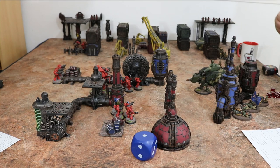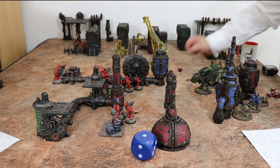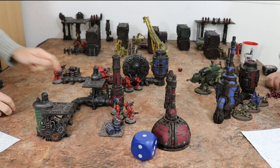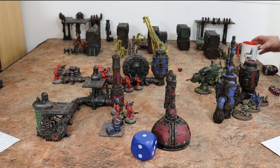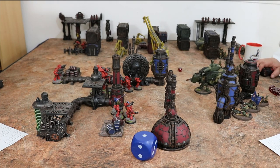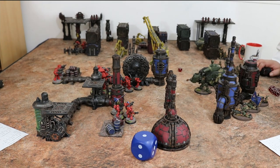Laser cannon against the walker — that's a six, and it's deadly three with AP three. My defense is two-up, so that goes to five-up. Failed — so deadly three means three damage. I have tough nine, so I'm down to six. My light walker is only tough six whereas yours is tough nine — they're not all the same, that's just the class.